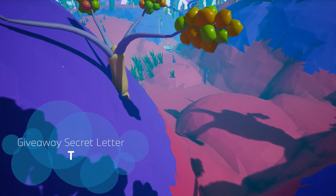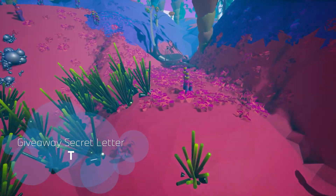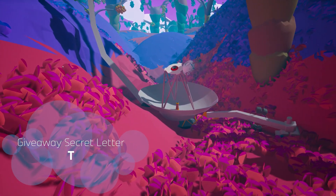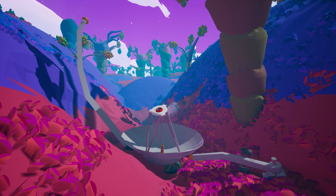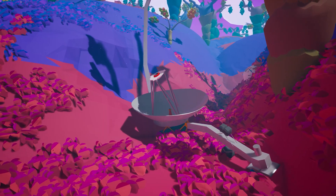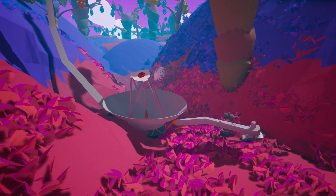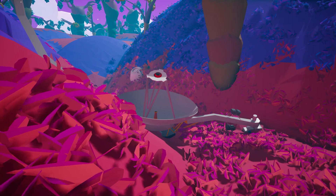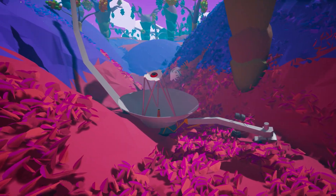Equip a probe scanner on Vesania and it will lead you to a mountain forest where you will encounter Voyager 2. Launched in August of 1977, it was one of two twin probes with a mission to study Jupiter, Saturn, Uranus, and Neptune. It is also the fourth of five spacecraft to achieve solar escape velocity. It made that escape on November 5, 2018, and despite its massive distance from Earth, it remains in contact through NASA's Deep Space Network.